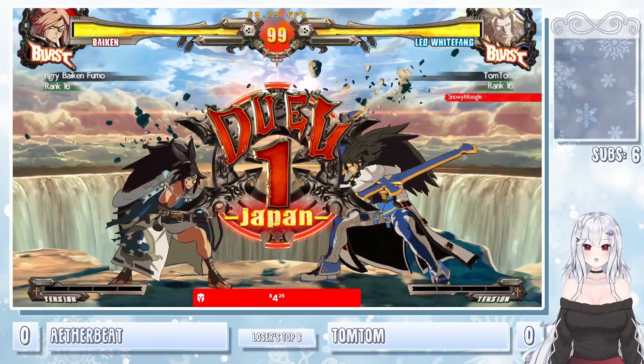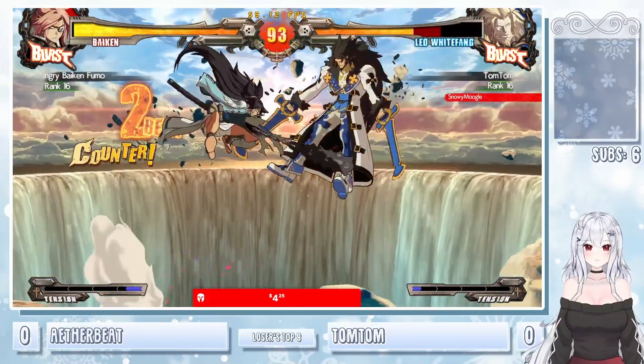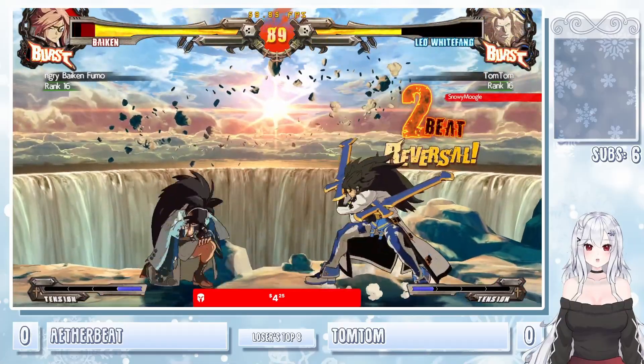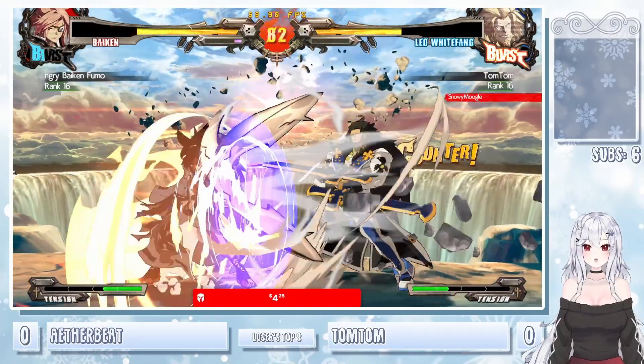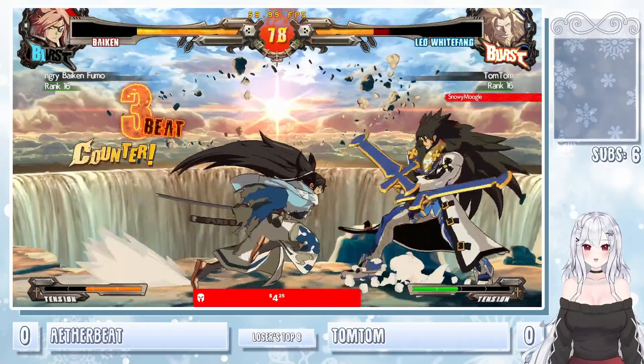Now we got our other side of losers top 8 — Aetherbeat and TomTom. Big Shattami counter hit — going all the way to the corner. TomTom getting out there with a flash kick. Jumping right over the grapple. Big 2D gonna get the knockdown — parry's the last hit. Excellent start from Aetherbeat.